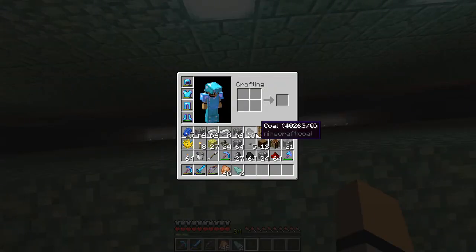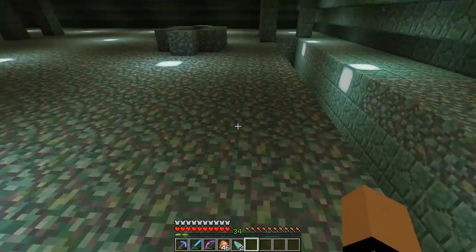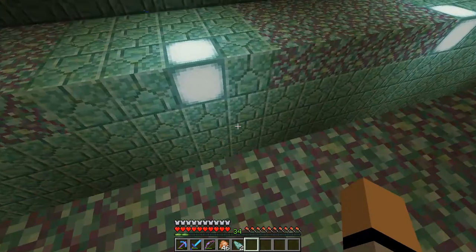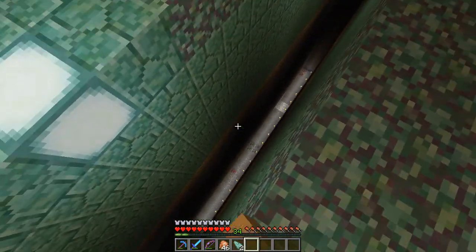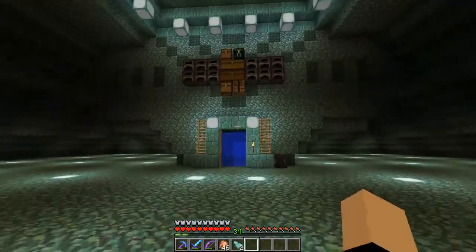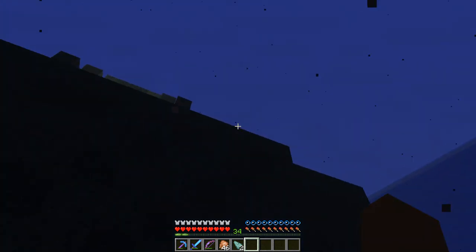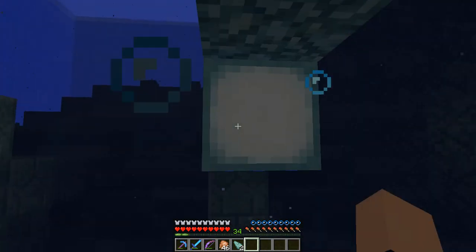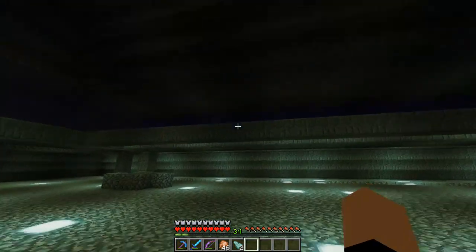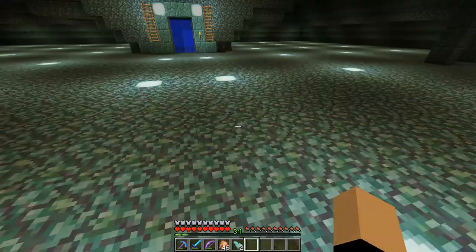And of course, when we clear out the outside, we're gonna have lots and lots of spawning, and everything's gonna happen much faster. It's already working — every once in a while a guardian will drop down. But of course it's not gonna be at full capacity until we empty out all this water, in which case when we do, it's gonna be pretty crazy. We're gonna be getting a ton of mob drops because the only place guardians can spawn is gonna be right here.